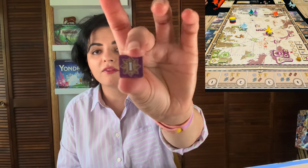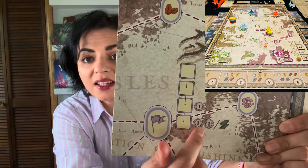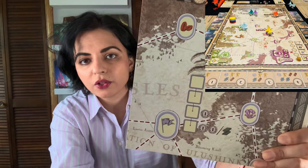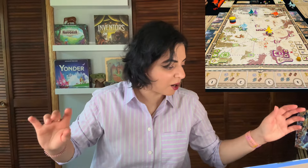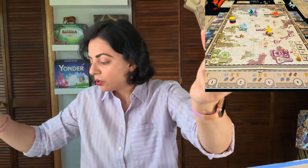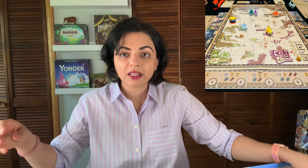For each color there are also smaller tiles worth one victory point, with bonus coins or iron available too. There are also keys placed on big ports indicating what you need to connect — for example, creating a network from a purple flag to that location using outposts and transporters to claim the top spot of the key, worth six points in a four-to-five player game. Multiple keys are placed throughout the board.